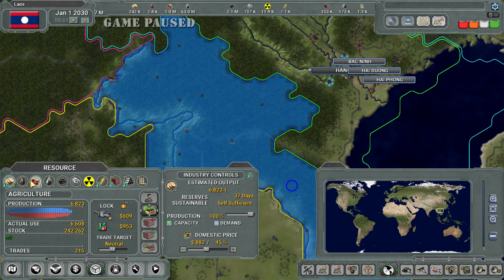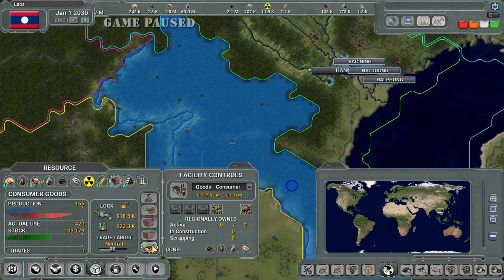Obviously you need food to keep your people happy. Rubber is used to help produce consumer goods and military goods. In Supreme Ruler 2030, there's a little change in resources — every resource that goes to produce consumer goods also goes to produce military goods. You can make a lot of money in the game by producing excess consumer goods and selling them. Do you want to use your resources to produce consumer goods or military goods? Military goods are worth more, but if you sell them on the market, anybody can buy them — including a country that wants to take you over. Keep that in mind.